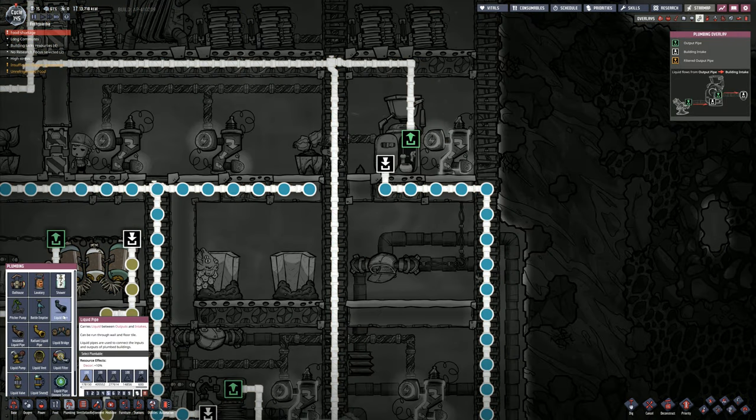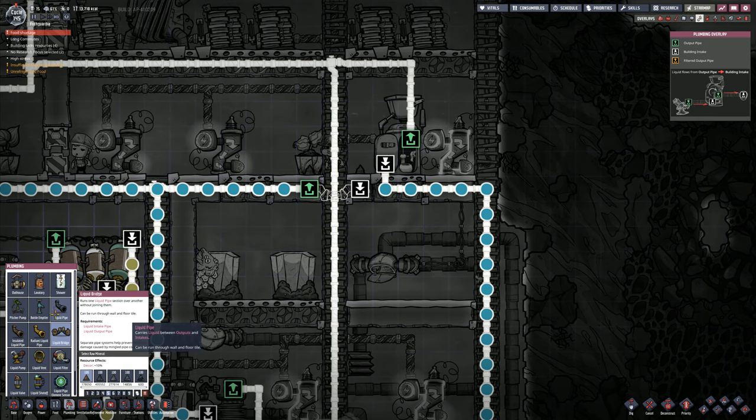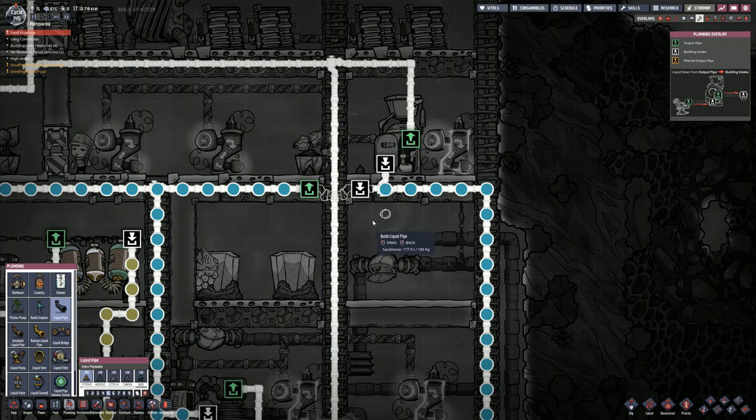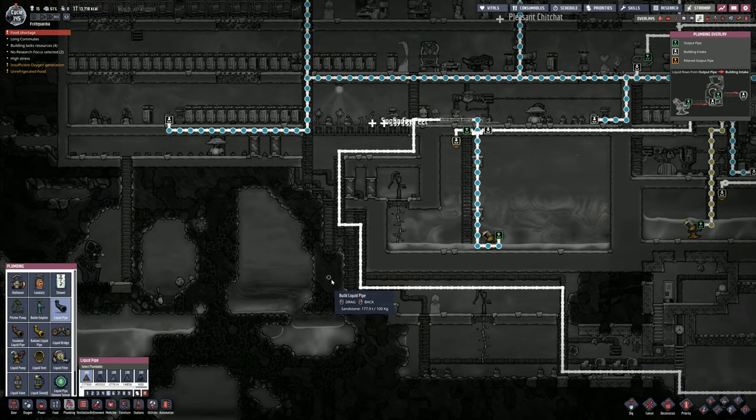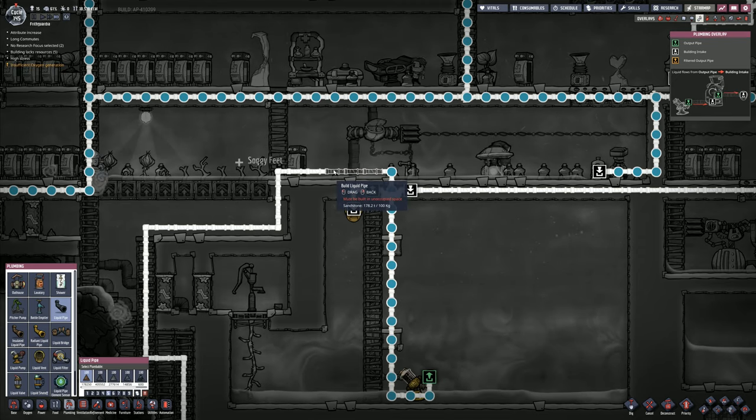Go plumbing. Liquid bridge. We've gone and done that, so then I want the liquid bridge to go this way. We need to turn you around so that you're going in that direction, and I want a liquid pipe to join onto there like that. Those have been destroyed, and they're putting in the pipes there as well.